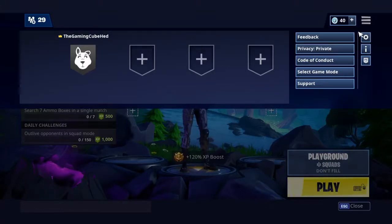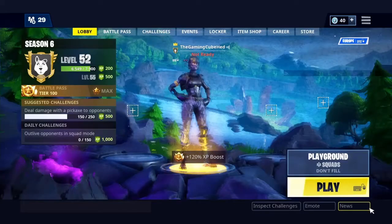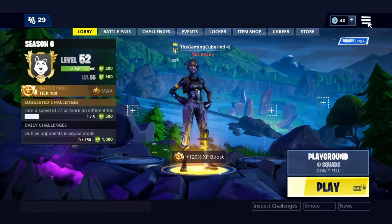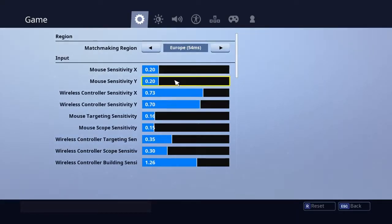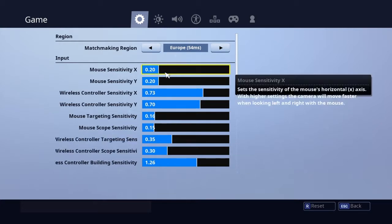Yo, what's going on guys, welcome back to my new video. Today I'm going to be showing you guys my Fortnite settings on the keyboard and mouse. So mouse sensitivity X and Y are both 0.20. I think I should pull it up a bit more to like 0.25 because this is a bit slow.